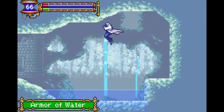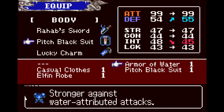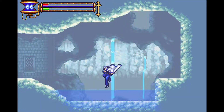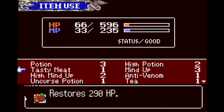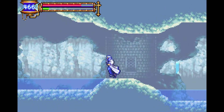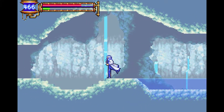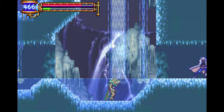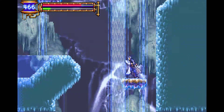Ooh, what do we have here? Armor of Water. I believe I could have bought this back at Hammer's shop, but I didn't. Stronger against water attribute attacks — I think I will take that. And I think I'm going to pop a potion, because I have to deal with McDemon up there, and I'm not prepared for that yet.